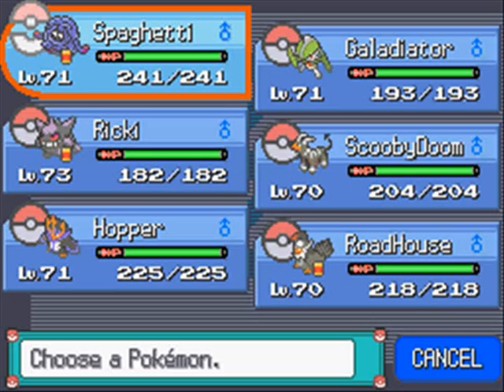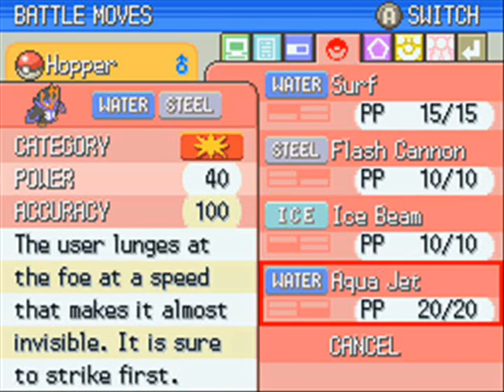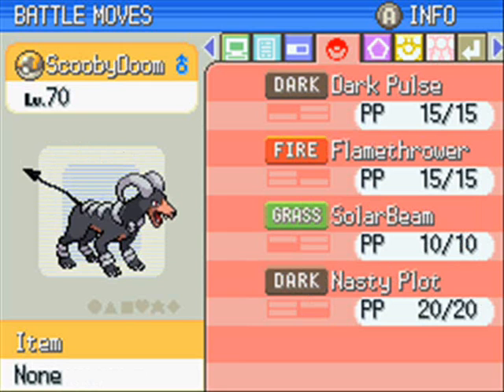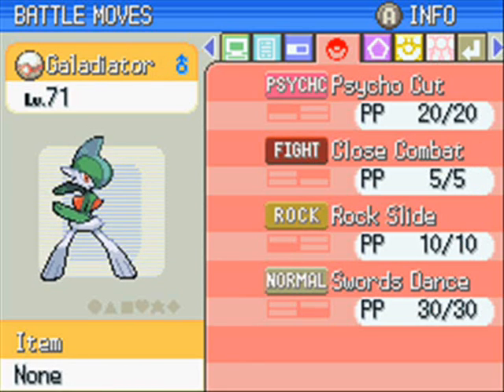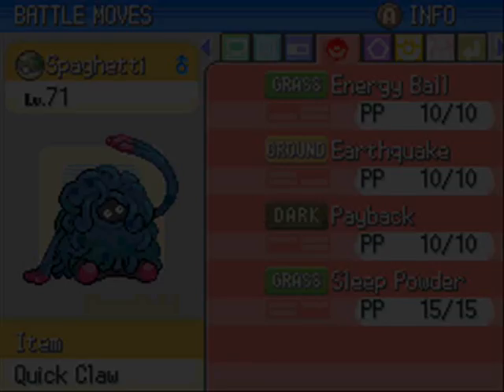Just off screen I did change a couple of moves around. I kept Surf on Hopper because I ran out of Heart Scales and couldn't be bothered going underground, so I just kept Surf - it's accurate anyway. I kept Solar Beam on Scooby Doo. I taught Gladiator Rock Slide because I can't really be bothered getting Heart Scales to teach Leaf Blade back, and besides I have Energy Ball with Spaghetti so it's fine.